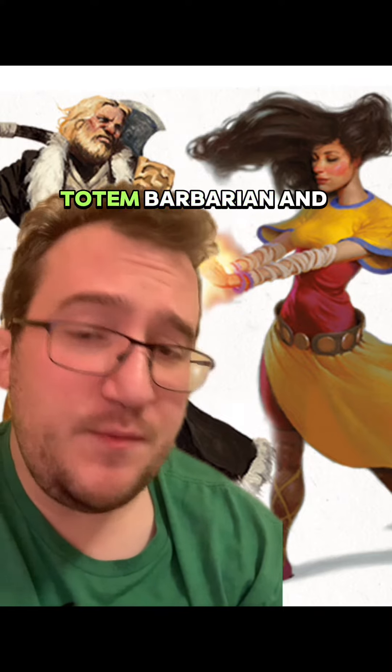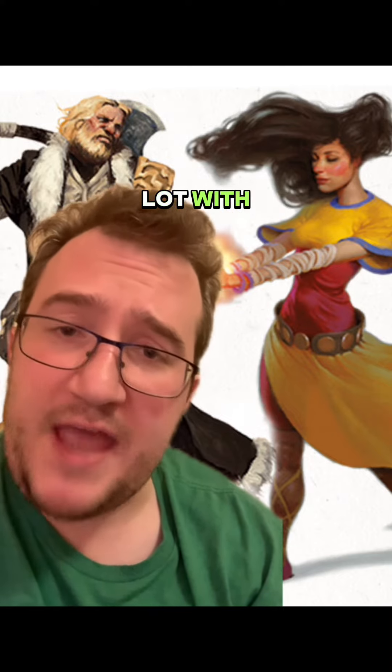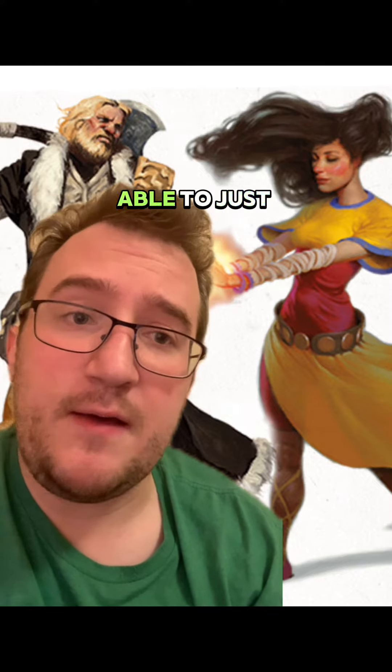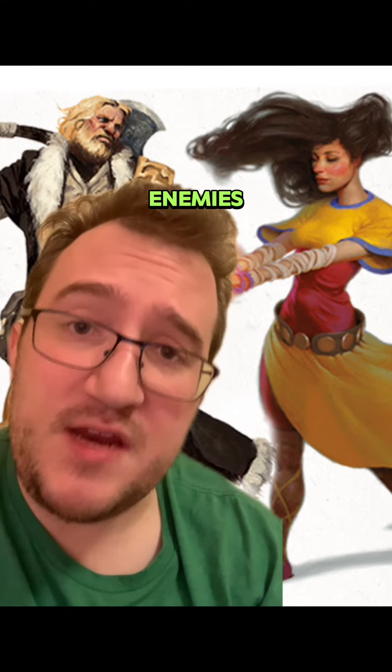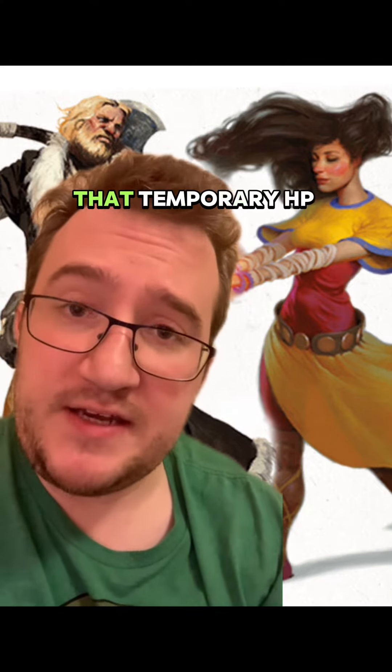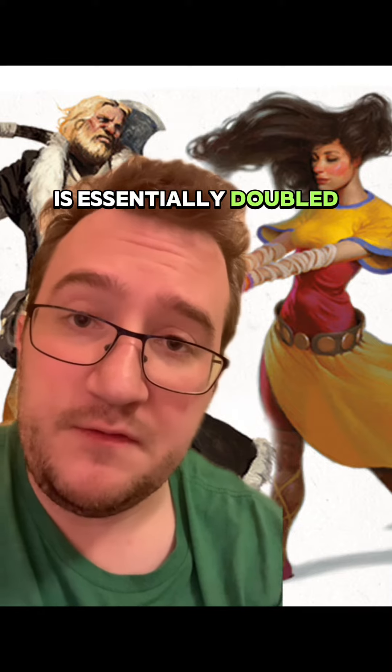Ideally with this build, Totem Barbarian and Goliath help a lot with damage reduction through resistances and being able to just negate damage with the Goliath racial ability. And then Way of the Long Death Monk gives you temporary hit points when you down enemies. And with Totem Barbarian, that temporary HP is essentially doubled.